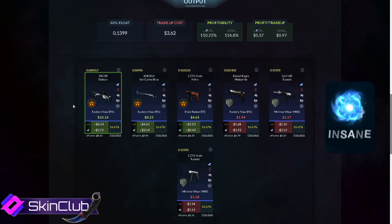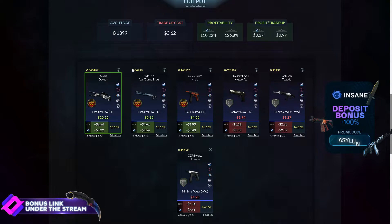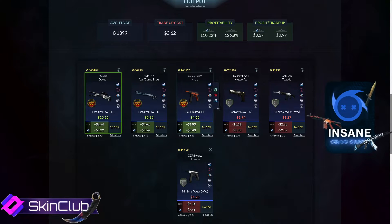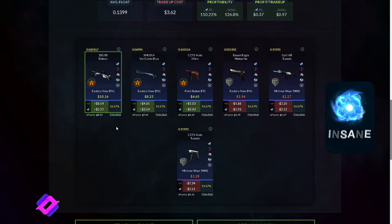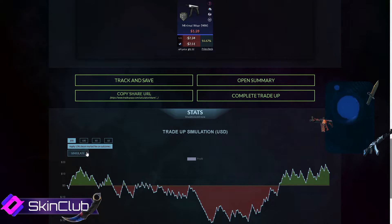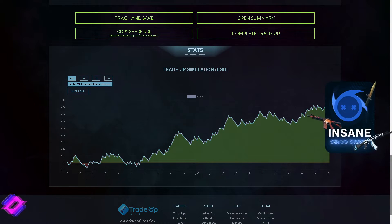¿Qué nos tiene que salir? Cualquier skin de la colección Overpass es profit, todas son profit. Tanto la SSG08 como la XM son bastante profit. Las demás son 50 centavos y con las skins de la colección Bank se pierde en las 3. O sea que es un contrato 50-50. Pero lo bueno de este contrato es que las que son profit son bastante profit y las que son pérdida, perdés menos de lo que ganás. Vamos al simulador de 200 contratos — luego de 200 contratos ganás alrededor de unos 80 dólares. Es bastante.